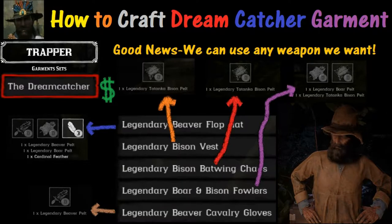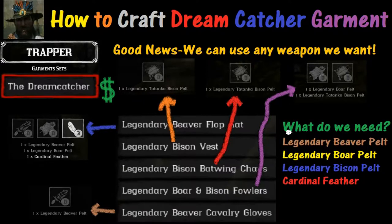What this really boils down to is what do we need? If you go through all these items, you'll notice some count more than once. So basically we need four things: a Legendary Beaver Pelt, a Legendary Boar Pelt, a Legendary Bison Pelt, and a Cardinal Feather.